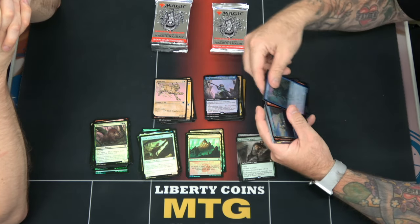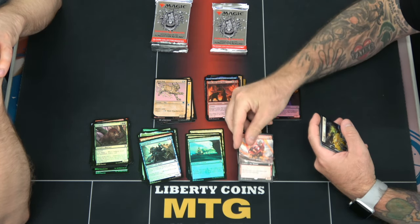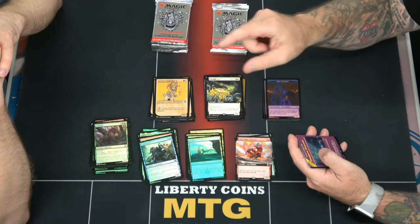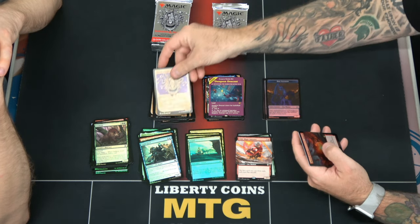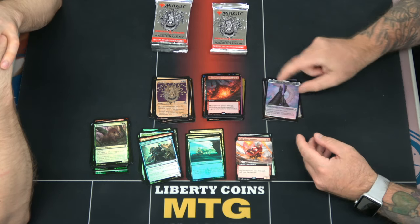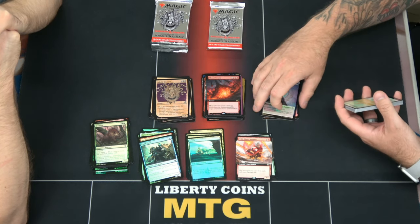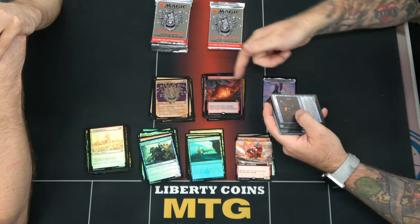We got a Zolto flow — Zolto, magic something or other. Extended art Flumph, a Purple Worm, a Gretchen Titchwillow, Dungeon Descent which is land, foil Baleful Beholder, and a foil extended art Meteor Swarm. And then a Wolf and Icing Death — I think this card is actually decent, especially in a red control style deck. It's also really good in draft.